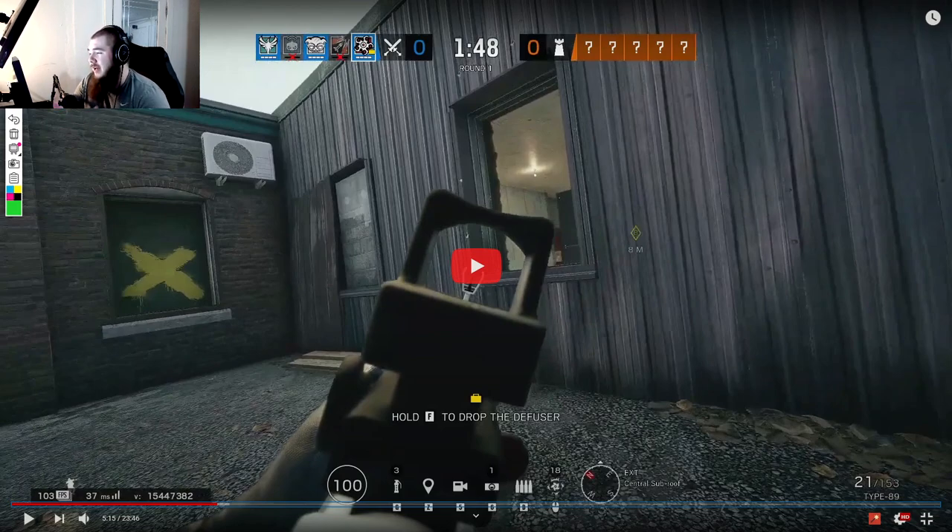Cutting the bomb site in half is a huge concept I keep bringing up throughout this series. Without the CC wall open, you have no external pressure — the window is a substitution but your positioning becomes much more predictable and easier to kill. Having the CC wall open applies a lot of pressure to defenders, denying their rotations in and out of CC and preventing them from holding power positions in CC itself.